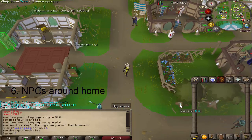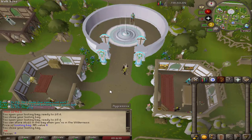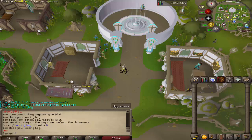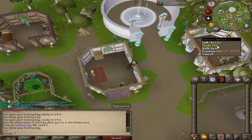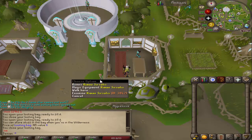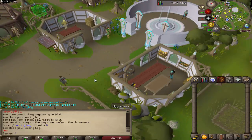Number six: NPCs around the home location. A lot of people want to know where the shops are. The simplest way: go to the home northeast area. You'll have the ranger shop with range weapons and range equipment — range equipment is not accessible by Ironman. You have the crafting supplies, fishing supplies, and hatchets and axes shops, all accessible by Ironman. You have the general store where you can sell things. You have the herblore secondary shop, the farming shop, the magic shop, and the melee equipment shop — all accessible by Ironman.